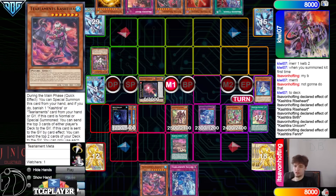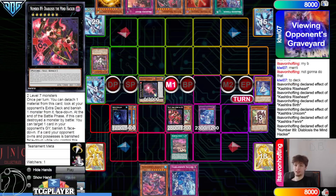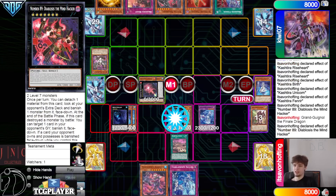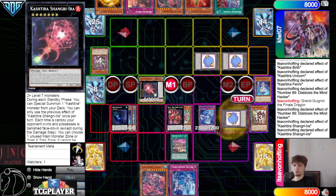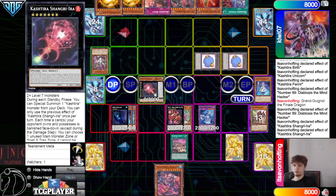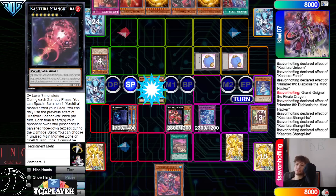Fenrir effect, goes search — search Tier Limit Cash Tira. Overlay, make Mind Hacker. Mind Hacker effect, rip from their extra deck, then effect makes them banish four face down. We can summon — effect, lock zones. And then after that, we're going to set and pass. We could put a Rise Heart on top if we wanted to. Pass — they draw Sphere Mode.